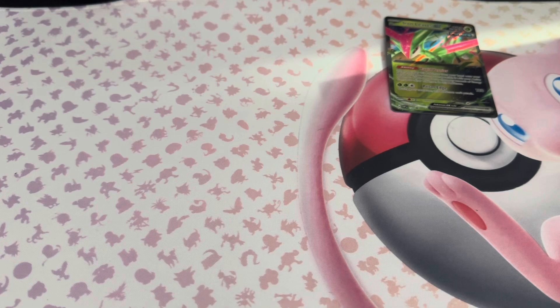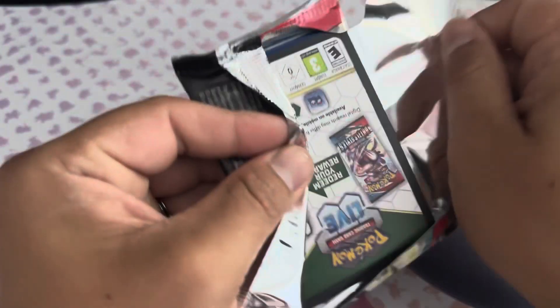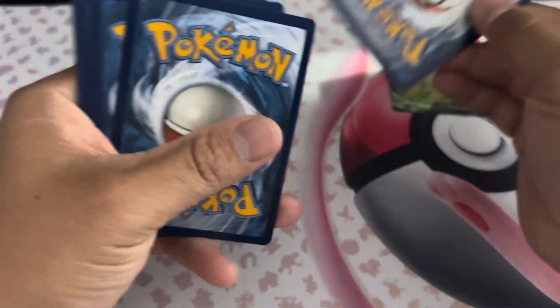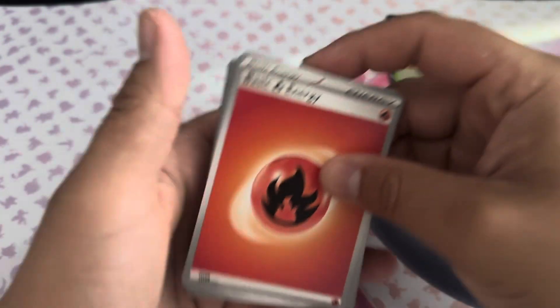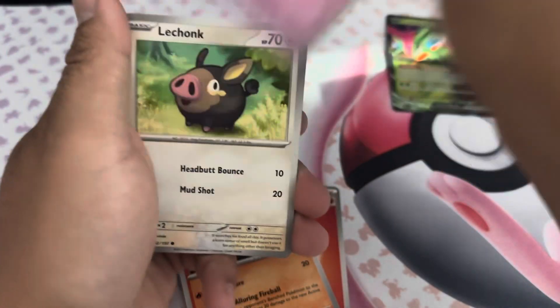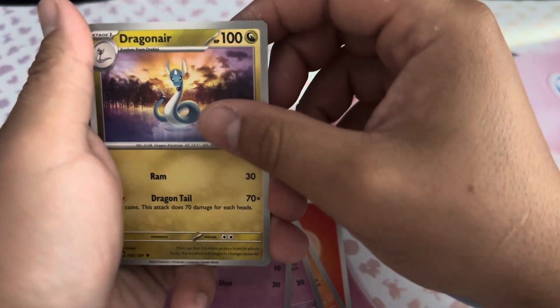Oh, it's not looking good ladies and gentlemen — not looking good at all. Getting into our third pack and we still have not found anything. We're in a drought right now. I haven't pulled anything relatively crazy in a couple of videos. Let's go — Fire Energy, Lampent, and I know it's the quantity of Pokémon I'm opening, it's not a lot, but we should still be getting something. Togepi, Lechonk, Griever, Dragonair.